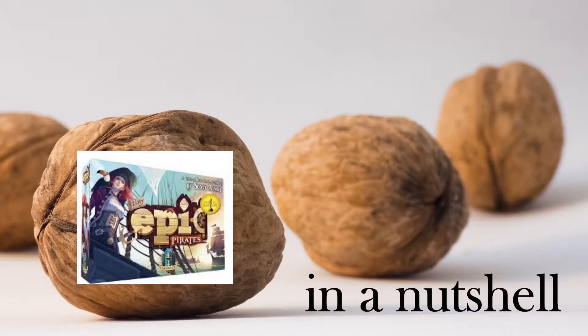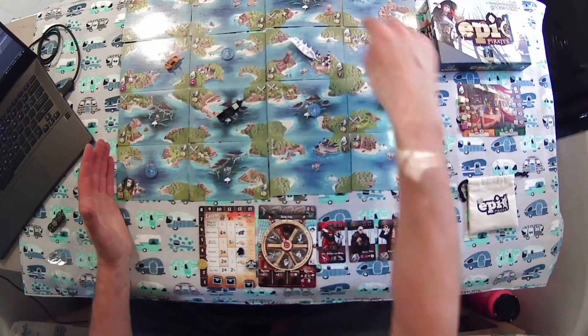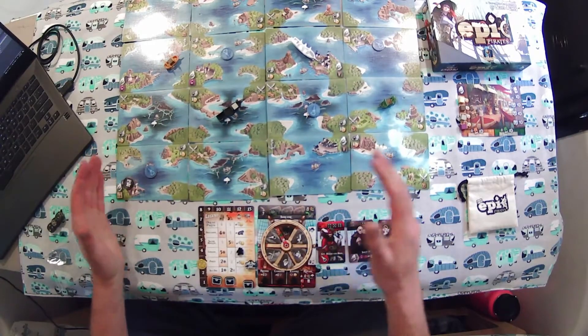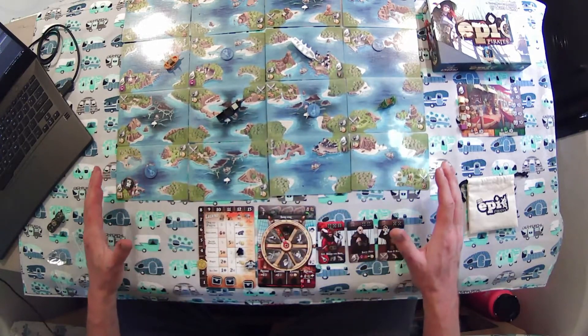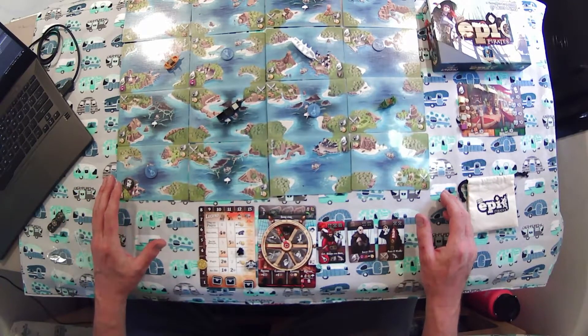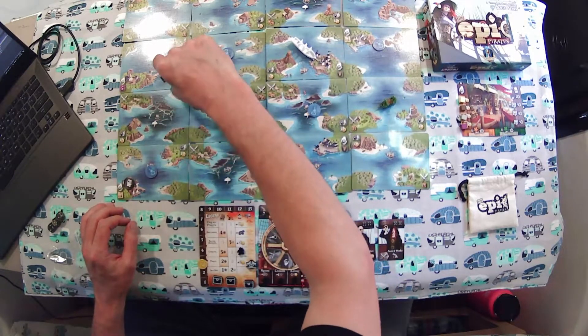This is Tiny Epic Pirates in a nutshell. Remember that this is not a tutorial — this is just to give you a feel for the game and how it's played. When it's set up, you've got all these cards that kind of make your ocean. You'll have a ship, and there'll be an enemy ship, which I didn't set up because this is quite a hefty setup. So I'm just going to do a nutshell version with just my ship on the board, maybe as if I was playing a solo game, which is available.